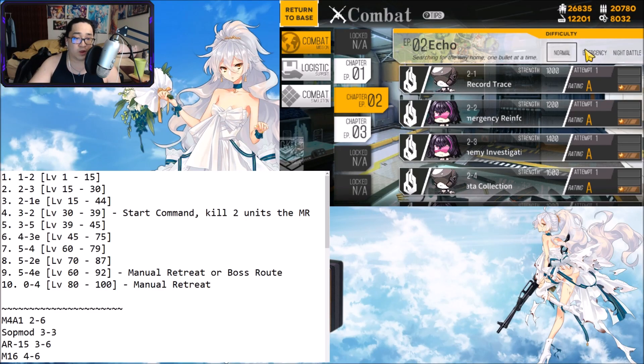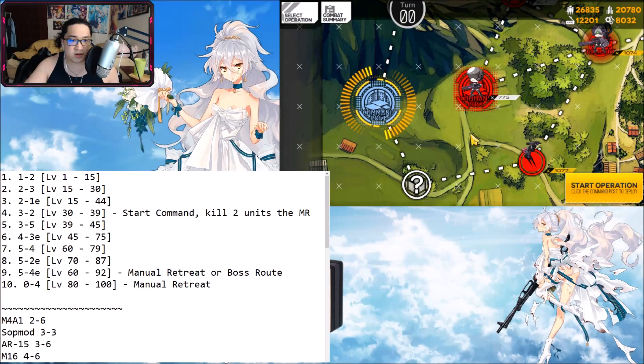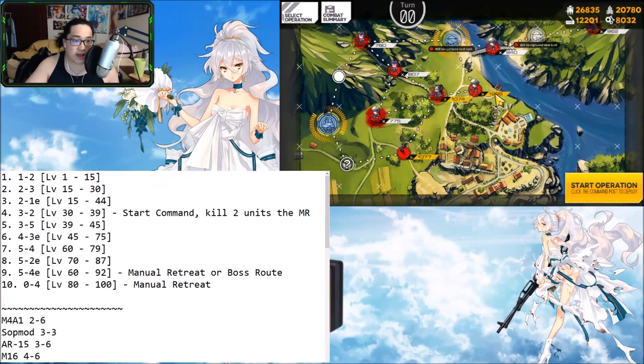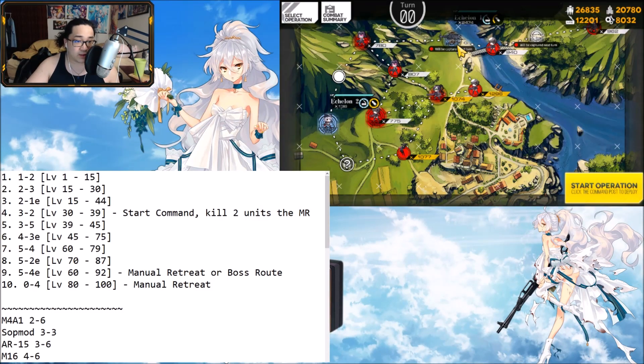For 2-1 Emergency, the layout is the same but the mobs are a little tougher. Again use the level 1 handgun, your main leveling squad, and go the same direction. I'm probably going to hit level 30 on 2-3, then dummy link my characters to x3 and take them to 2-1E to go from 30 to about 45. Same process: planning mode, go 1, 2, 3, 4 and call it a day.